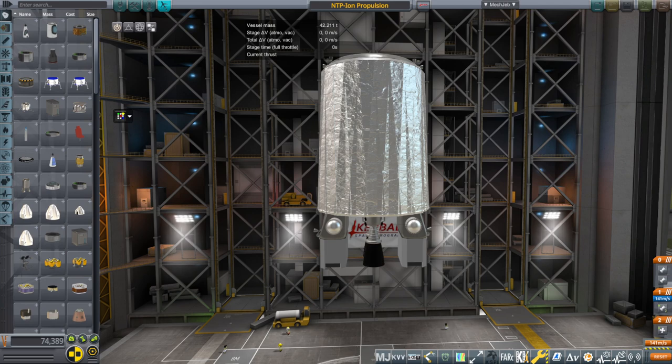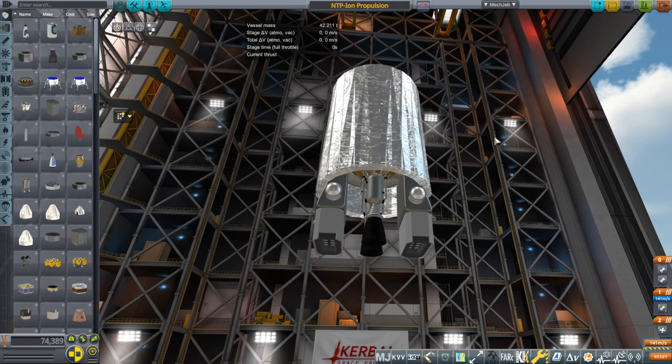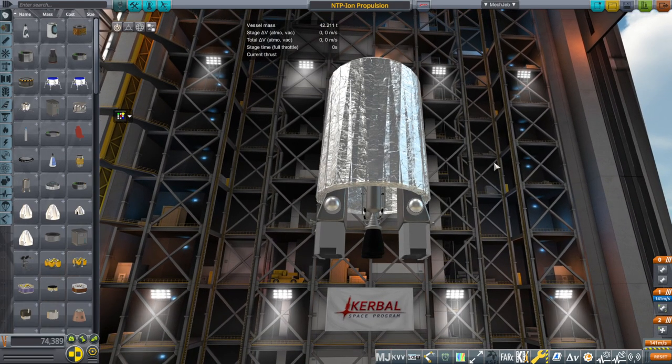Hello everyone and welcome back to To Mars and Beyond in Kerbal Space Program 1.8.1 with Realism Overhaul. In this video we're going to attach the propulsion unit to our large ship in orbit, the St. Louis, and we are going to boost it up hopefully to a high orbit where it's sort of like the same orbit that it would capture back into on a return from Mars or from the moon.